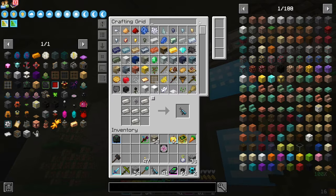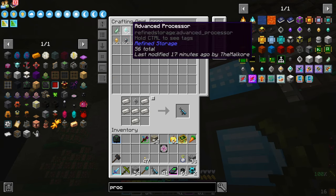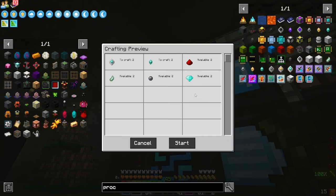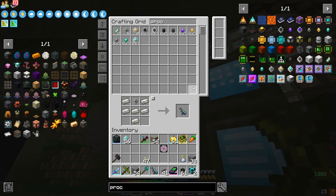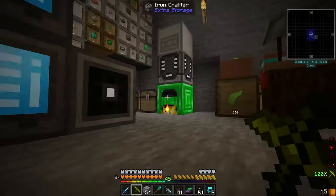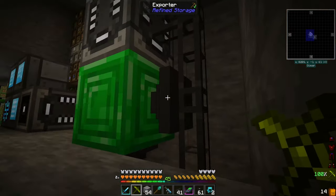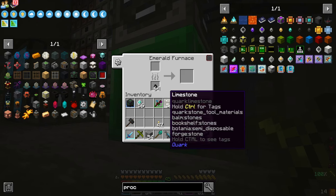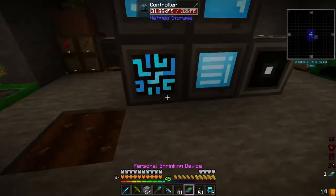All right, so now if we type in processors and say we take this out, we can request one of these — we'll do two. Okay, so we hear it processing it over there. We'll see it working on this. All right, and we have this export tiny full. See that? That's full.